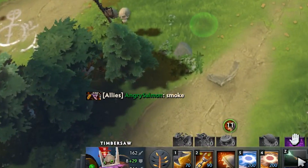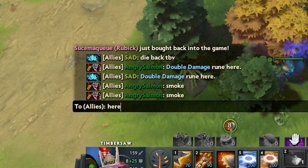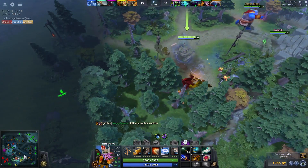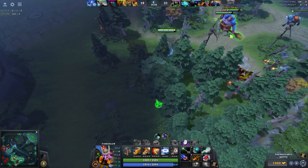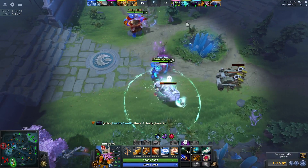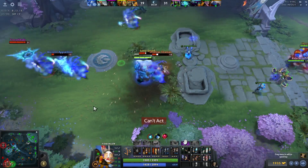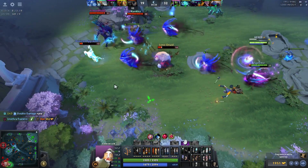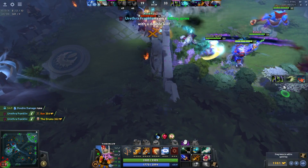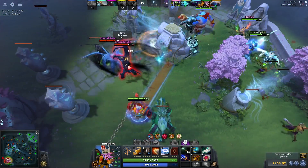These are the only words I'll type - things like 'smoke and go.' I have to kill this - I don't want them to farm. Ogre, you're not smoked - go push mid or something. I guess we're ganking the bear. I saw a gap there so I went. Typically I don't advise diving, but I got the AA. We go.